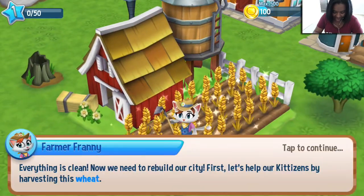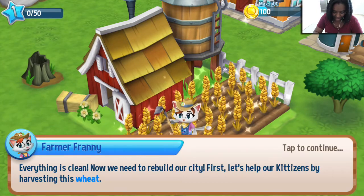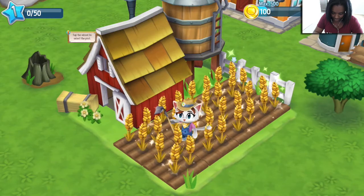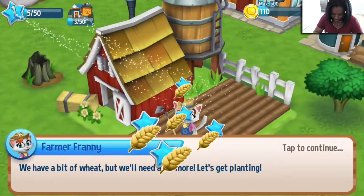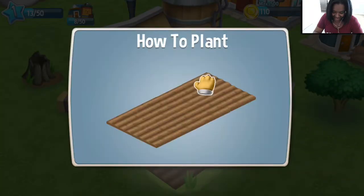Oh wait, there was somebody else in the other tree! Everything is clean, now we need to rebuild our city. First, let's help our Kittizens by harvesting this wheat. We have a bit of wheat, but we'll need a lot more. Let's get planting!